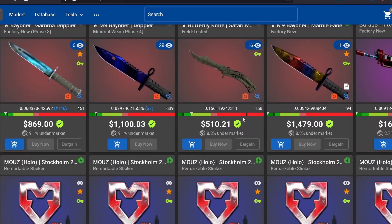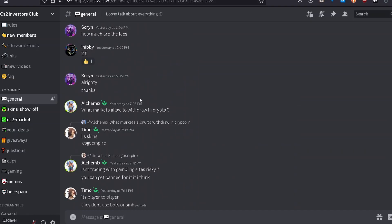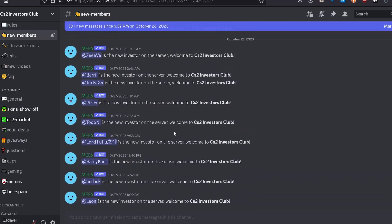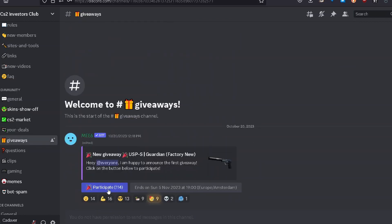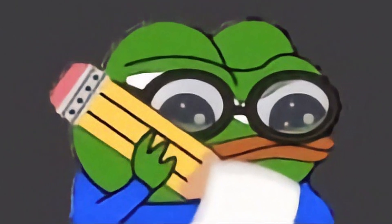For every marketplace listed in this video, I will place a direct link in the description down below. I also recently created a Discord server for investors and traders and the community is growing pretty quickly. I'm doing a giveaway where you can win a USP-S Guardian Factory New — join the Discord server and in the giveaway channel click on the participate button.